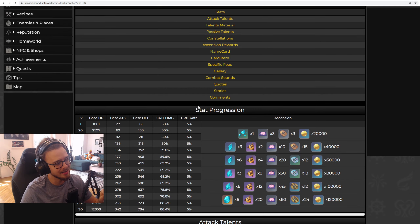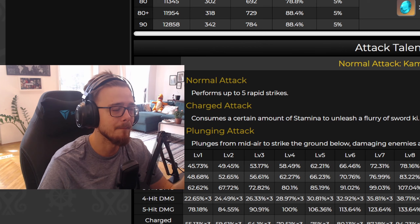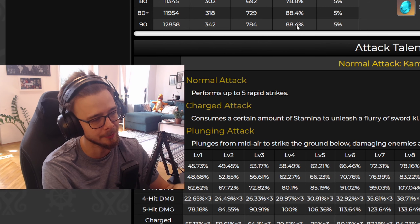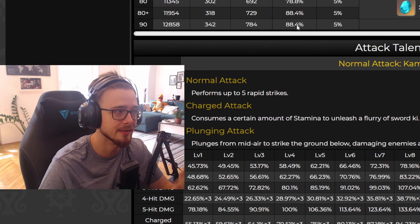As you can see, she gets nice help for her job with her ascension stat, which is crit damage. This means she gets a massive damage boost for free and you don't even need the right artifacts for it. You could even concentrate a little bit more on crit rate so you can trigger her critical hits consistently.